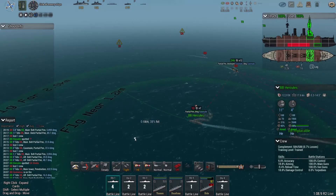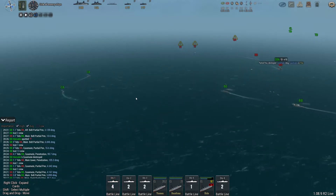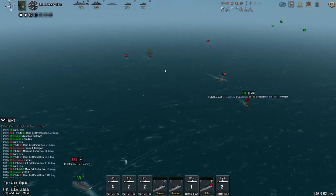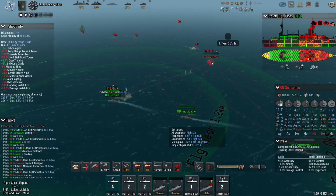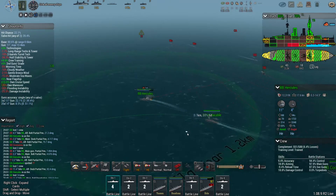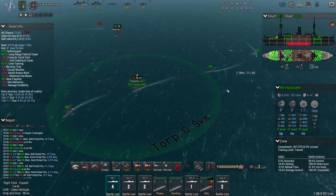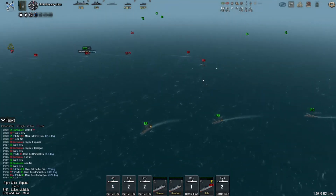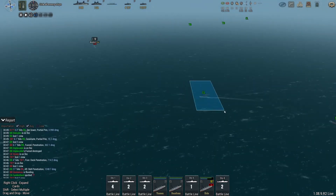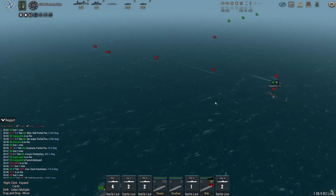Oh look at that - battleships, heavy cruisers, fire on those torpedo boats. Battleships, main guns continue on the Gneisenau. Hercules is dropping out of formation. Implacable has taken the lead. We're going in full reverse. Torpedo boats, this direction please. Light cruisers - the enemy escorts are closer than I expected, so I'm going to break off the torpedo attack.